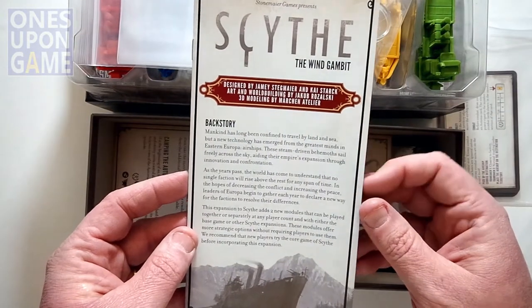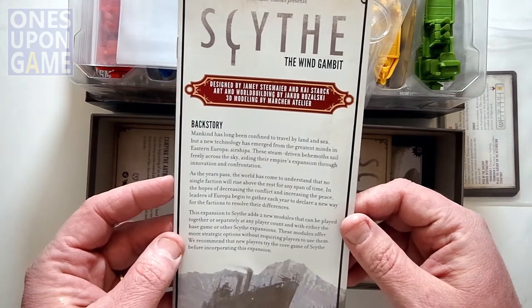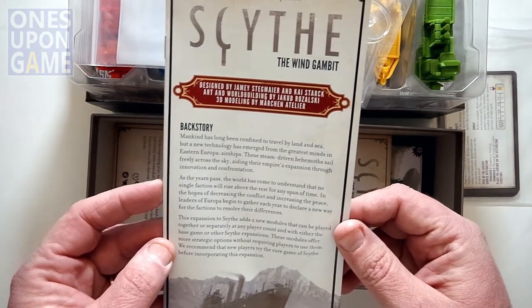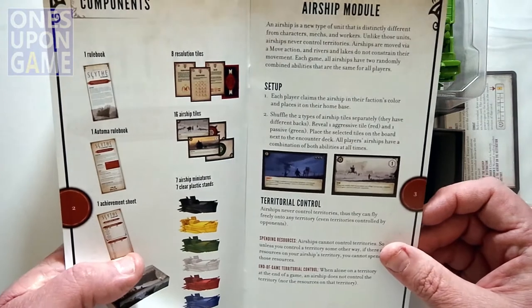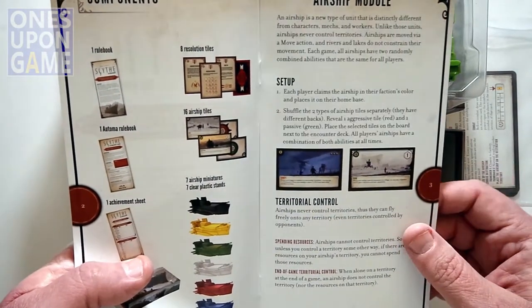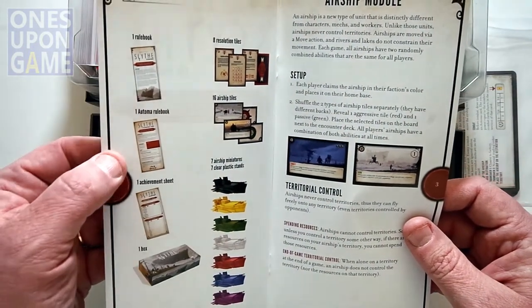We've got the backstory for the Wind Gambit: 'Mankind has long been confined to travel by land and sea, but a new technology has emerged from the greatest minds in Eastern Europa — airships.' So you've got a rulebook and you've got an Automa rulebook.